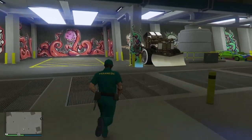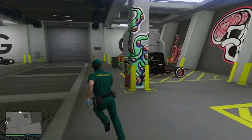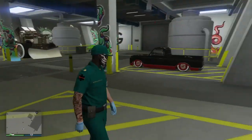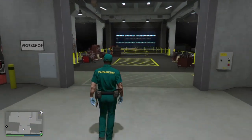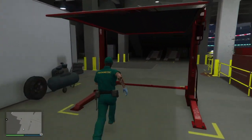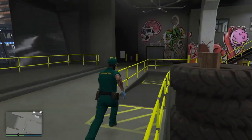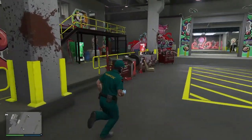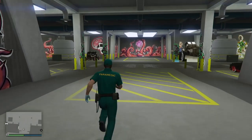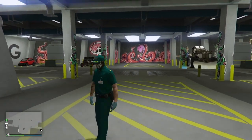All righty guys, in today's GTA 5 Online video I'll be showing you guys how to get this paramedic outfit that you guys see right here. If you guys are new, make sure you guys subscribe for more GTA 5 Online glitches after the recent patch 1.50. We're on our road to 10,000 subscribers so go ahead and smash that sub button, and if you guys enjoyed today's video make sure you guys hit that like button as well. Let's go ahead and get straight into this glitch on how to get this paramedic outfit on GTA 5 Online.